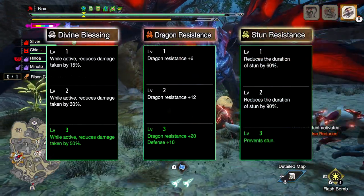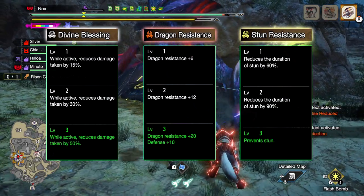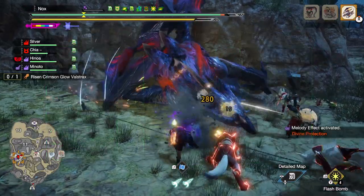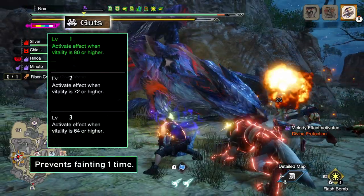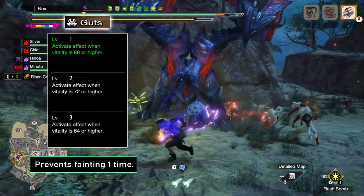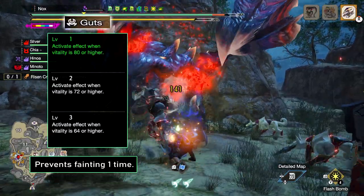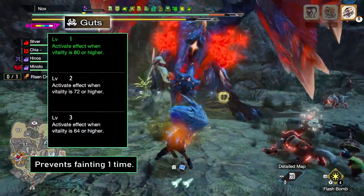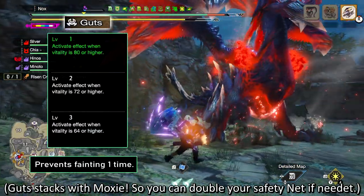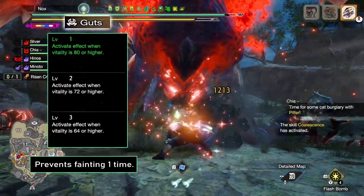Stun Resistance — all of his attacks have so much range that getting stunned is insanely dangerous. He can easily kill you with an attack that was aimed at one of your teammates if you cannot move. Then we have two more skills that can work as safety nets: Guts and Intrepid Heart. Guts is a one-time deal that will save you from a fatal hit, but it requires you to have a certain amount of health. If you're a gunner, Guts is an absolute hidden gem here, because as a gunner you're basically always in one-shot KO range when fighting him anyway, meaning that even at level 1, Guts is a very effective safety net for you.